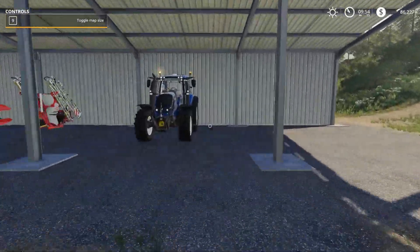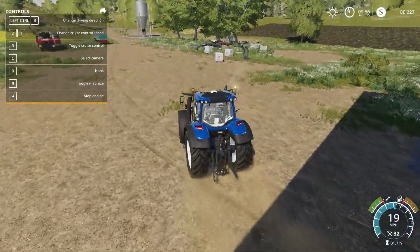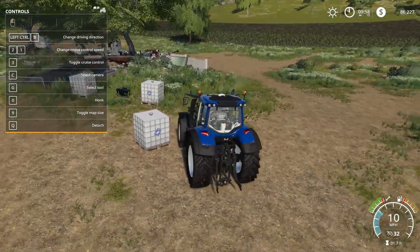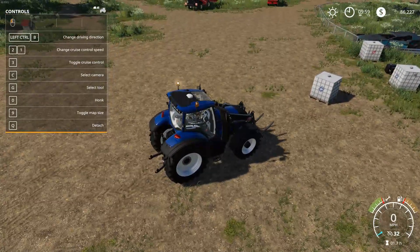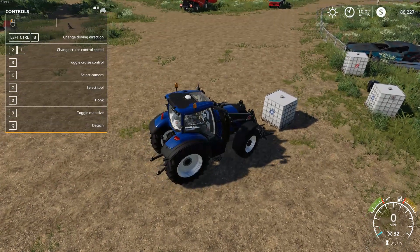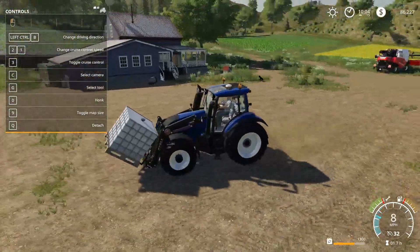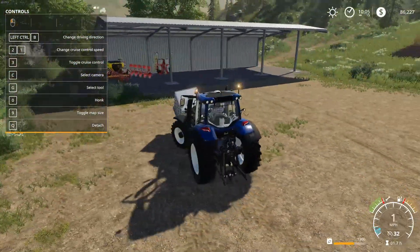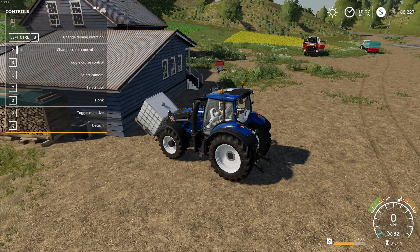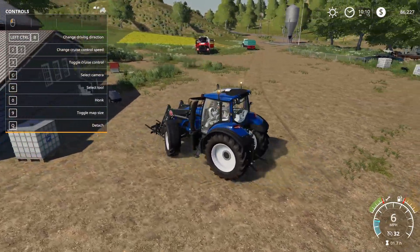I'm going to reorganize some stuff while we're waiting. Let me get the front loader on this. Got a bunch of little pallets over here - let's line this thing up. We'll take this and bring it over. This one is fertilizer - let's bring the fertilizer over to here. Probably not the best place to put it right next to the house, but we'll put it right here for now. Let's go back and grab another one - this is the other fertilizer.